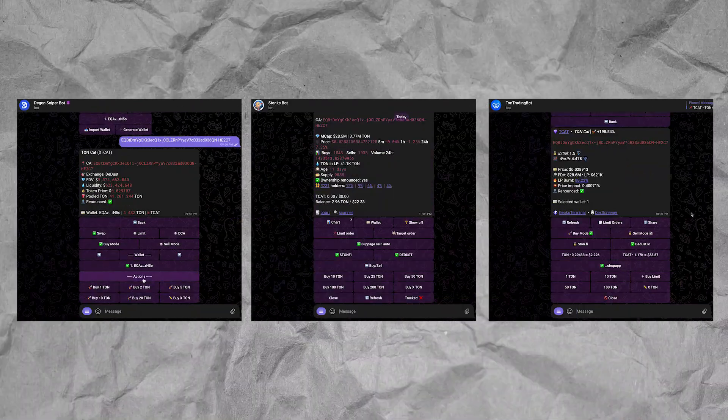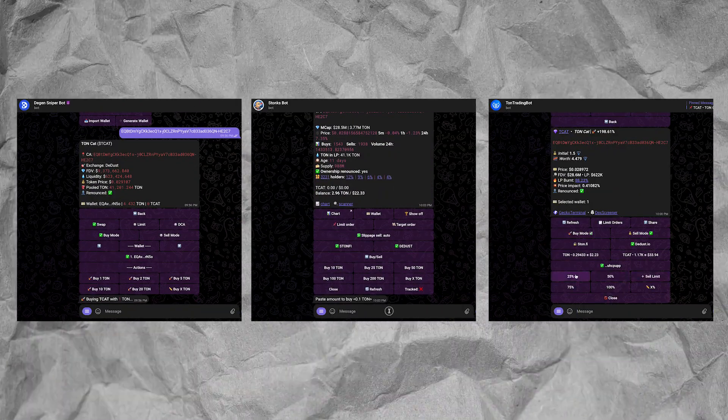Those are the top three Telegram trading bots for the TON network so you can buy and sell TON meme coins. Hopefully you enjoyed that video. If you're going to use some of these trading bots, use the links down below — they are referral links, doesn't cost you a thing, but it does help out the channel. I had a pleasure making this video and I look forward to seeing you in the next one.